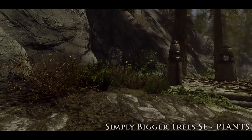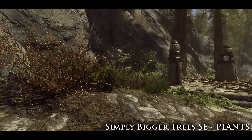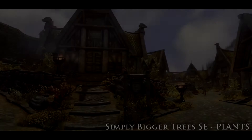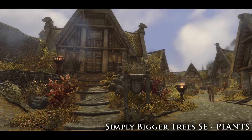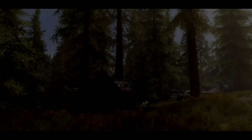In these last couple of before and after shots, they are for the optional plugin, which increases the size of some of the shrubbery and bushes in the game as well, just to make them fit in a bit more with the trees. You can see it best in Whiterun here — it gives you a little extra foliage and a little bit more depth to the forests in the game.